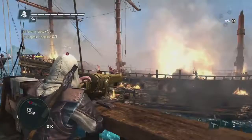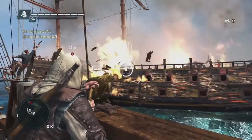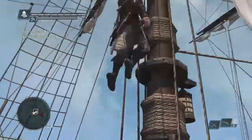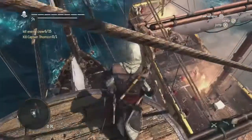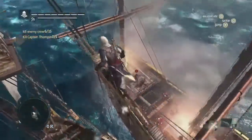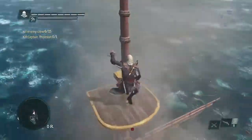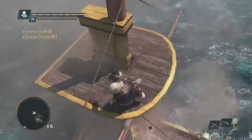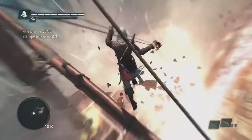We can swing with a rope to go in guns blazing. Now that we've taken out some of the crew, we're going to go after the captain using Edward's abilities to navigate. We wanted to show off the navigation potential when you have these two ships come together — seamlessly jumping from one ship to another, taking out the captain by surprise, and winning the boarding.